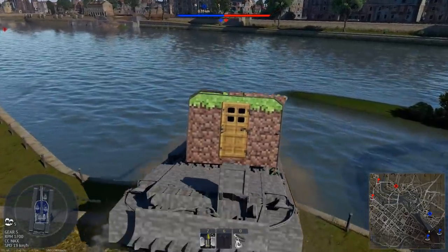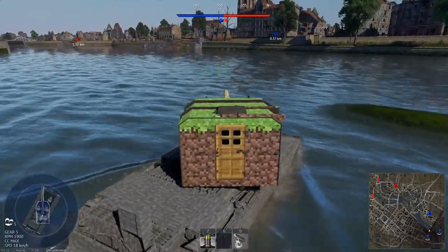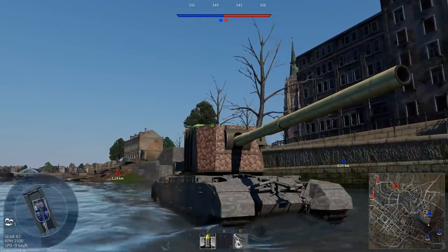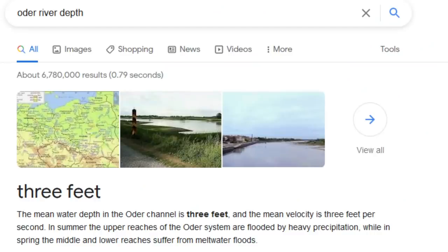The river on the new Breslau map is not actually deep enough to drown a tank, and contrary to one angry Reddit user's opinion, it's supposed to be like that. The river is based on the Oder river, which in real life is only three feet deep — and you can even verify that on Google.